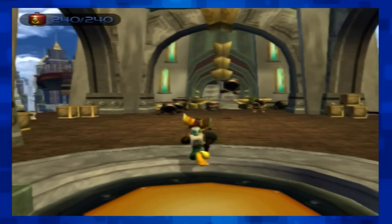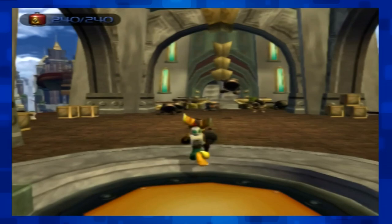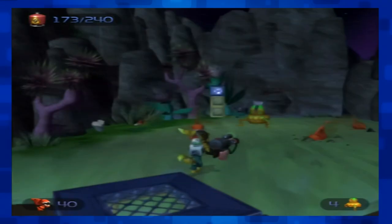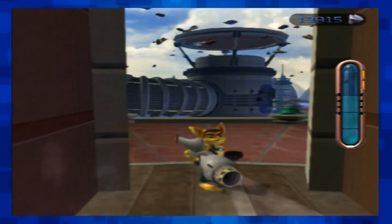All weapons have their advantages and disadvantages. The Pyrocitor is good for taking out large amounts of small enemies because of the wide damage cone, and the ammo is cheap, but you run out fast and the range isn't great. The Suck Cannon has the advantage of free ammo, but the disadvantage of needing small enemies to suck up as ammunition — if there are no small enemies around, it's useless. I could talk about every weapon listing their pros and cons, and I will. I already talked about the Pyrocitor, Devastator, Suck Cannon, and Visibomb Gun, so let's start at the beginning.